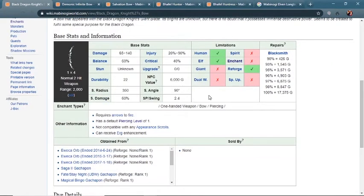Then we finally get into the next tier up. You have all of those bows that are kind of in their own class of early to mid game. Once you reach mid game, this is going to be the bow that you're going to look for — it's going to be the Black Dragon Knight's bow.